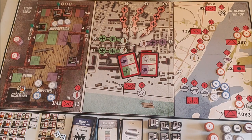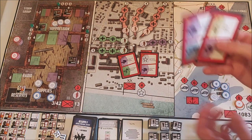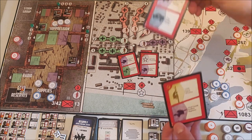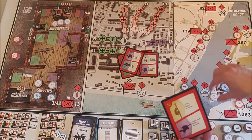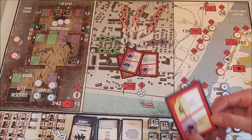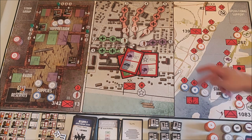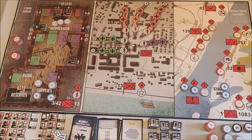Then I'll remove a disruption token from the 267th. I'll use the Volga Military Flotilla to put two food tokens and one first aid token in the Volga River. That's it for this turn.